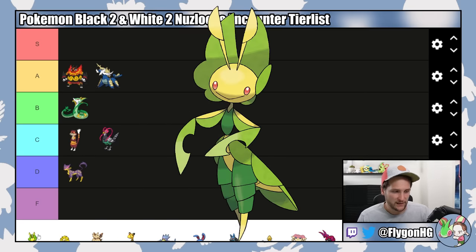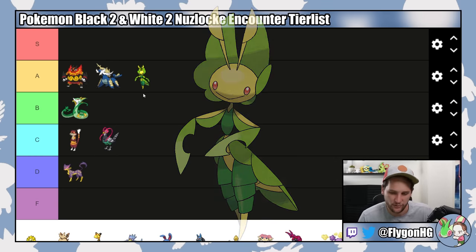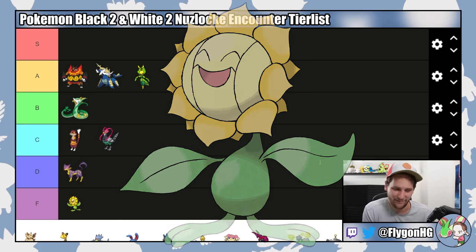Leavanny is a Pokemon you can potentially get on Route 20. It's unlikely, but if you do, it's a pretty solid bulky physical attacker. I'm putting it in A tier because you can get Leavanny very early if your Pokemon likes you — it evolves into Swadloon at level 20 and then Leavanny by Friendship. It's one of the better Grass types for the mid to late game since it can actually hit Dark types for super effective damage. Sunflora can also appear on Route 20, but this Pokemon is F tier — it's basically Snivy but worse, and you can't even get a Sun Stone until Nimbasa City.